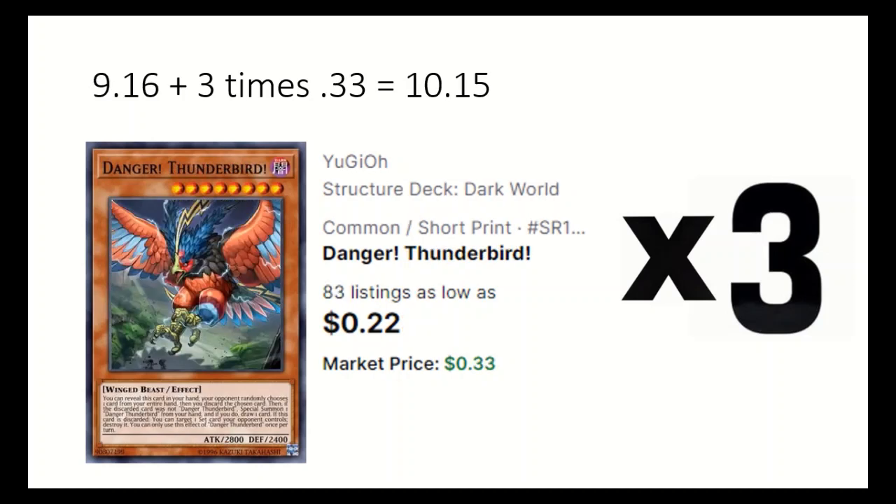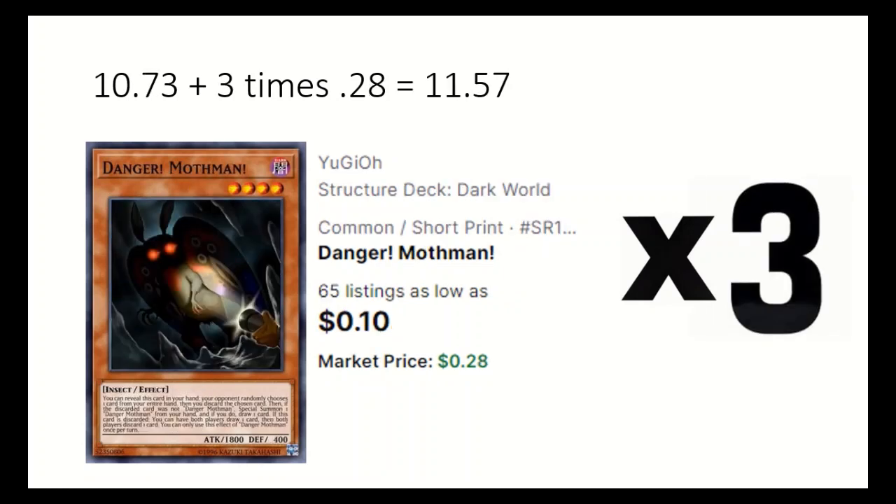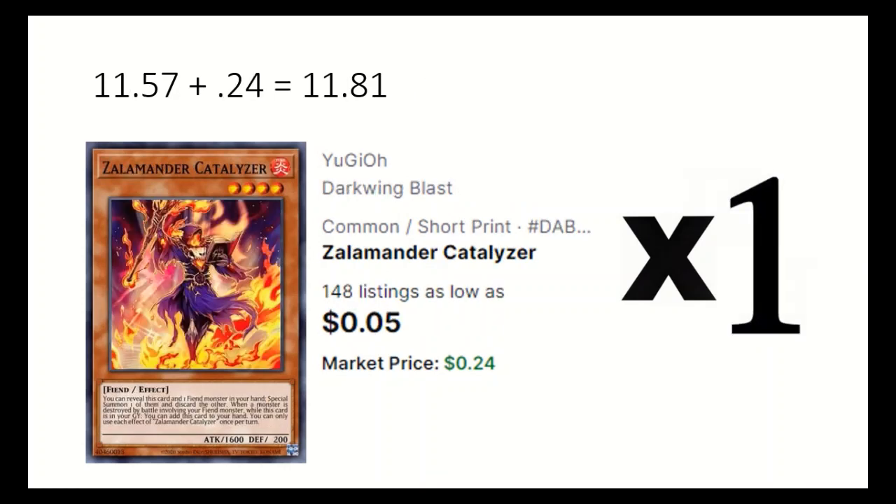3 Danger! Thunderbird — if discarded, it can destroy a set card of the opponent's. 2 Danger! Dogman makes opponent's monsters have lower attack if discarded. 3 Danger! Mothman — when discarded, each player draws a card and then discards one. 1 Zalamander Catalyzer reveals itself and a fiend, specials one of them, and discards the other.